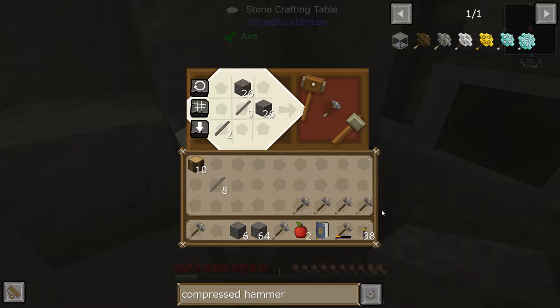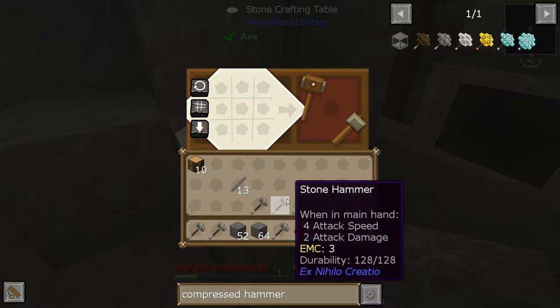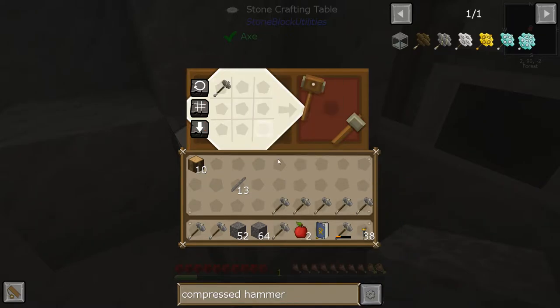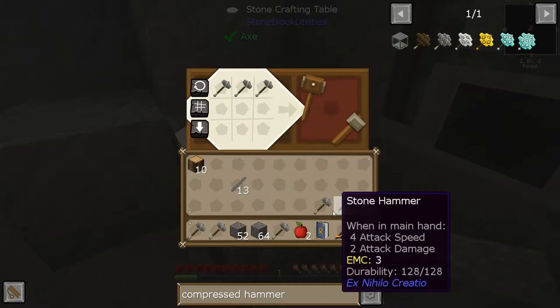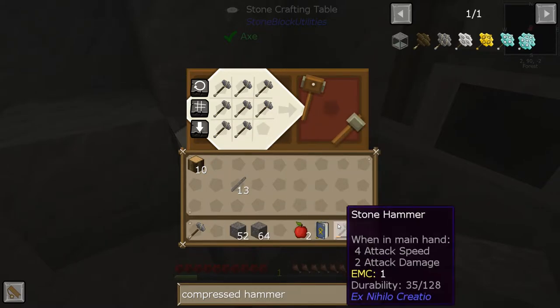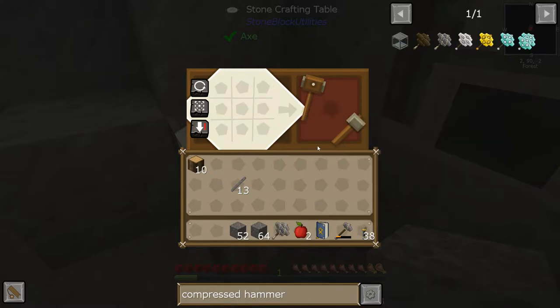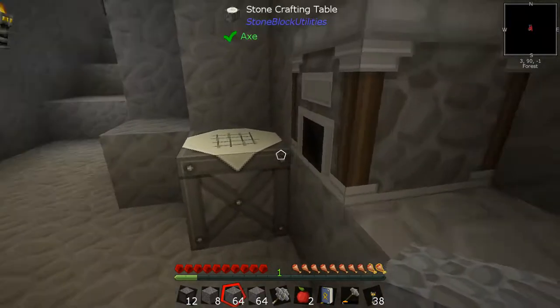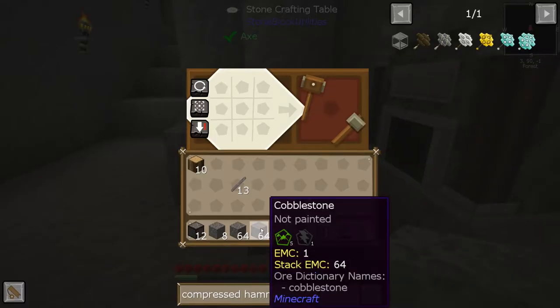That was six, so I need three more. You can compress stacks of blocks by pressing Shift+K and it'll compress all of them that it can, which is really nice. We have more, so we will compress more, and then we will start thinking about Tinkers.